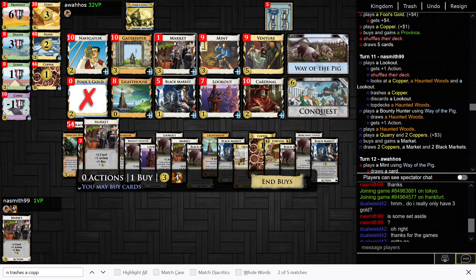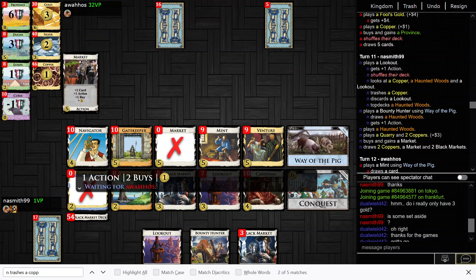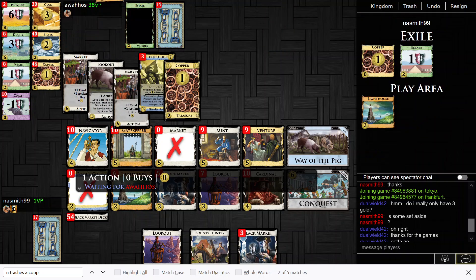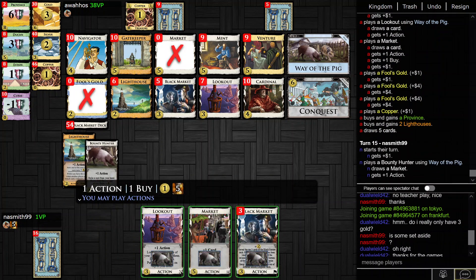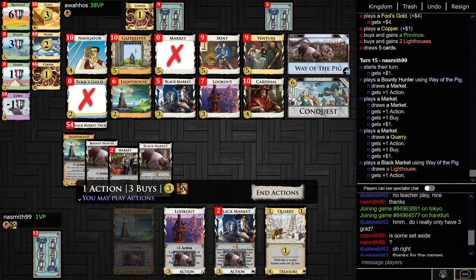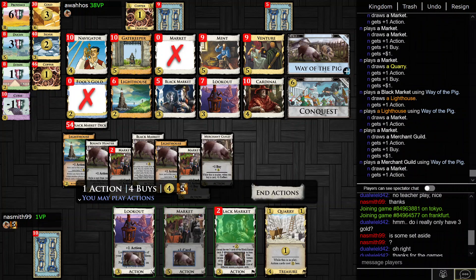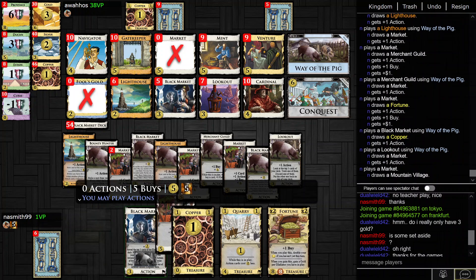Let's just take all the Markets here. My opponent doesn't really have much pile pressure, so not too worried from that perspective. Coffers are also really nice because you can spend them before the Fortune. There's one Copper in there. I guess the Lookout's just going to be a pig.